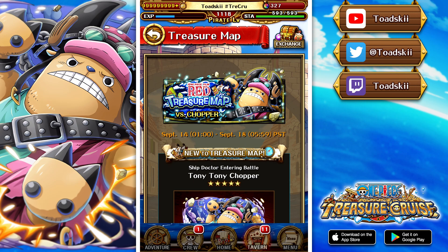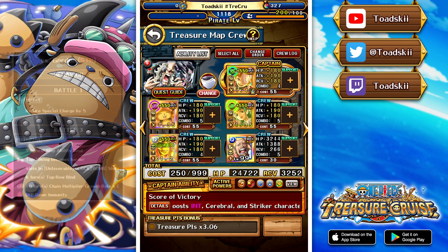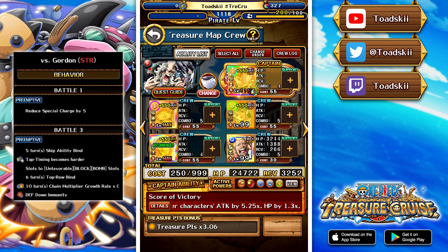The first fight is versus Gordon, who is a strength boss. There's special charge to all units for the first boss. On battle 3 there's ship bind, perfects are harder to hit, slots are changed to badly matching block and bomb, your top row is binded for six turns, and also 10 turns of chain coefficient reduction.